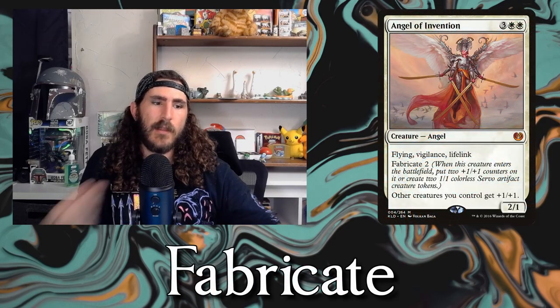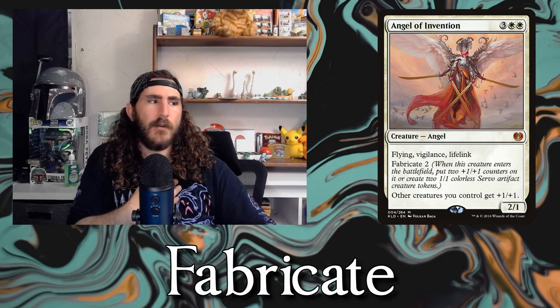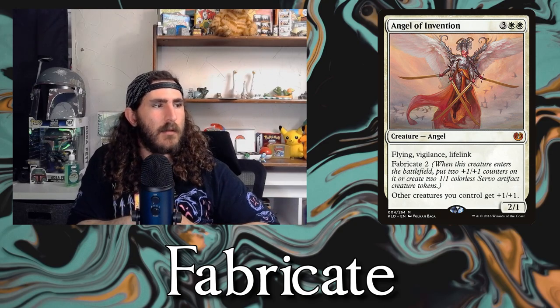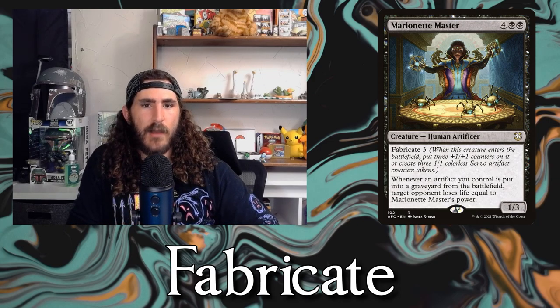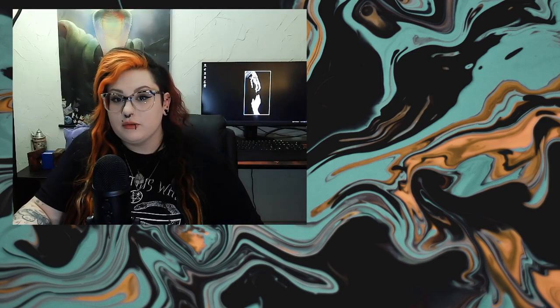The next ability is Fabricate, which I hope to see a return to someday — I think it was originally in Kaladesh. It's on one of my favorite creatures, Marionette Master, which I played in my Mahadi Treasure Sacrifice deck. Marionette Master has Fabricate 3 — whenever it enters the battlefield, you Fabricate 3. Fabricate means you can either put that many plus 1, plus 1 counters on the creature, or you can make that many 1/1 colorless Servo creature tokens.